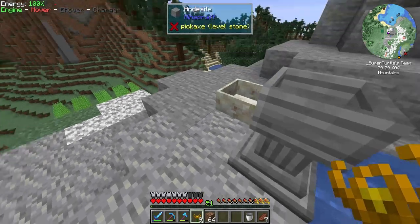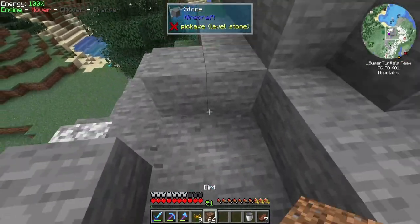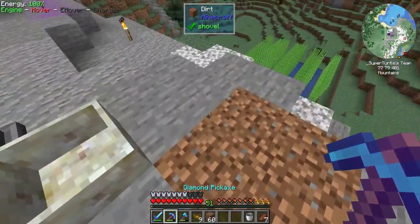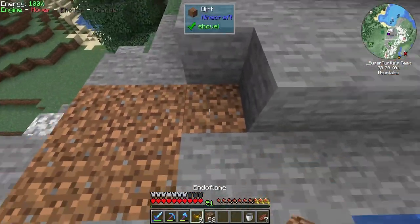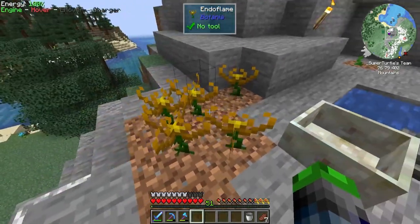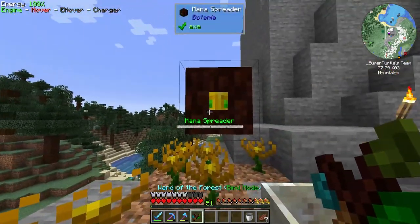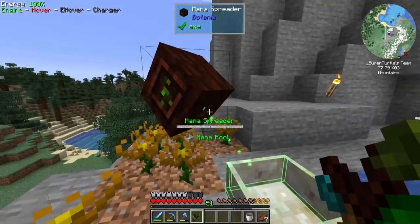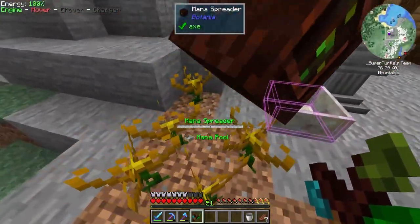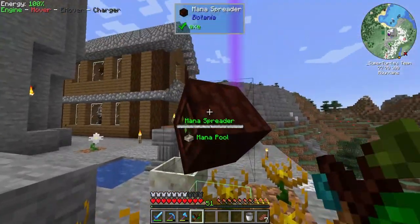We made nine Endo Flames. We're going to set one here, one here — we want it to look aesthetically pleasing. Endo Flames go here, and we're going to set up a Mana Spreader on top. Taking the wand in bind mode, linking it to the spreader. Checking — yep, these are all linked up to the Mana Spreader. I need to link each of these individually.